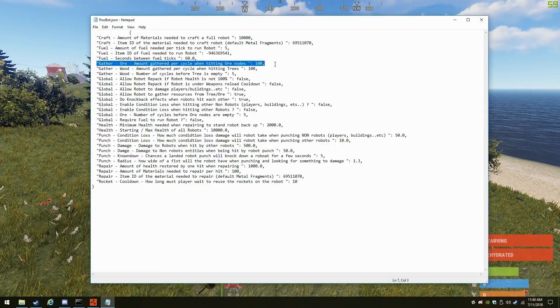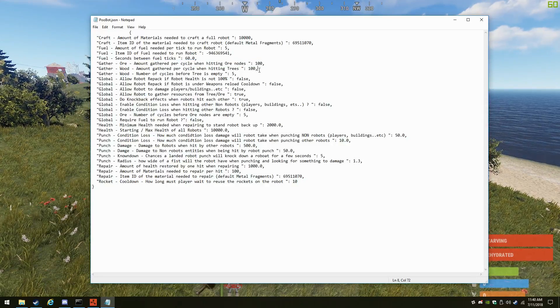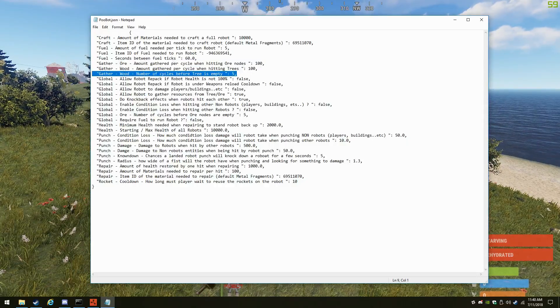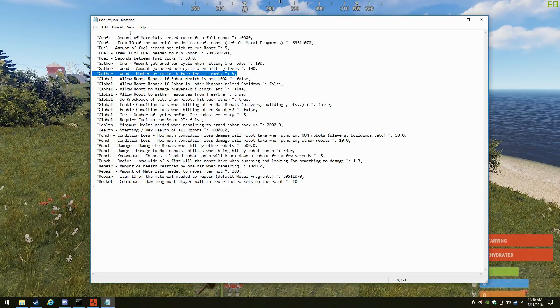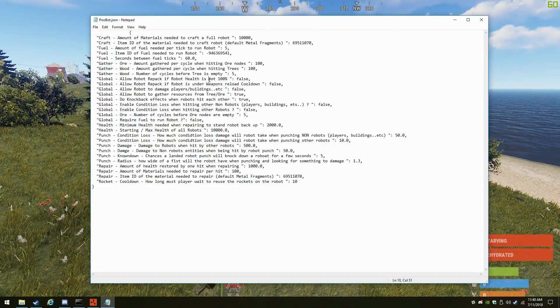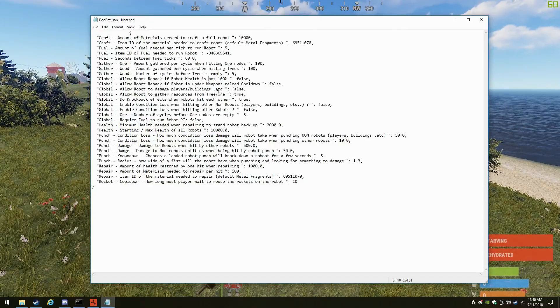Here's the gathering section. This is how much you gather every time it hits — wood and ore. And this is how many times it cycles when hitting a tree before the tree is gone. Basically, you're getting 500 every time you hit, and you can hit it once to get 100. But if you hold your button down, it'll hit five times before it knocks them out.